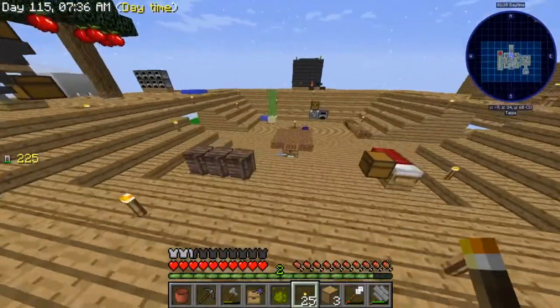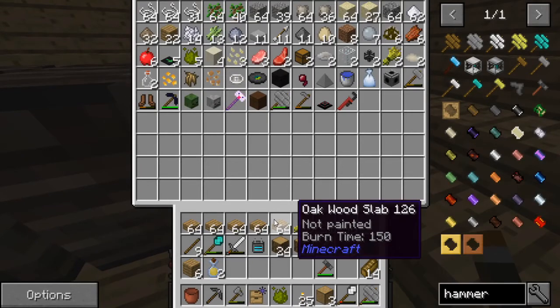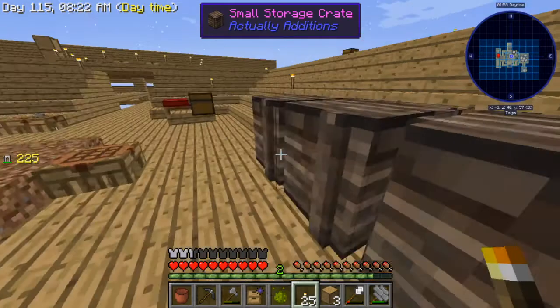We want to get a hammer, so we need how many diamond hammers? One, three, six — so we're gonna need six times two, which is twelve diamonds. We're gonna need twelve diamonds. It would also help if I stopped spending my diamonds on diamond wands, but you know what they say.